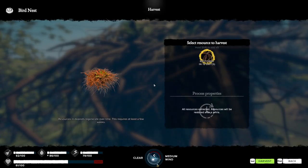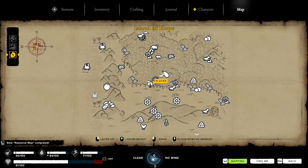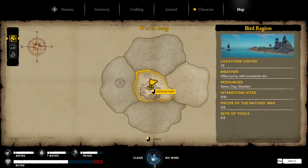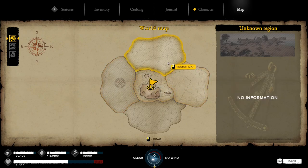All right, let's try this again. Now we got some stuff going on. Short red spawns - Island of Hope. Map - region map, region map.